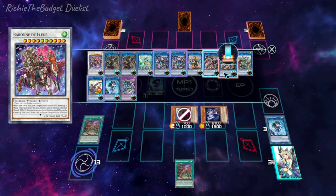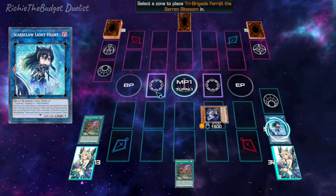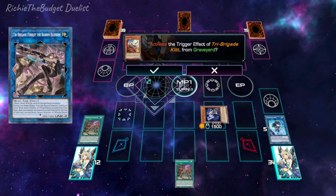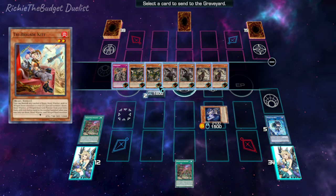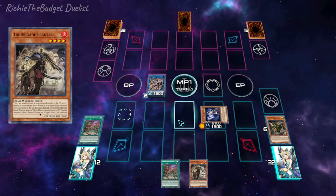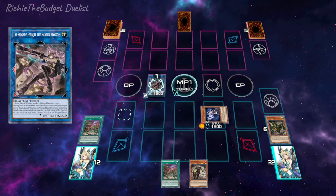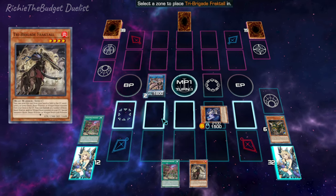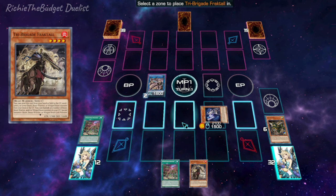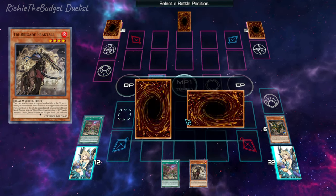Now we're going to move into the Tribe Brigade engine. We're going to link off our Light Heart and our Tribe Brigade monster to link summon into our Blossom. We're going to activate Kit's effect in the grave to send Narval. We're going to activate Narval's effect to add Franctel to our hand, then activate Blossom's effect to special summon our Franctel.